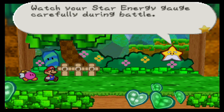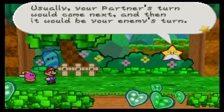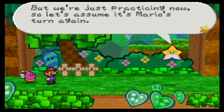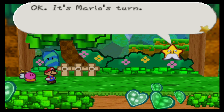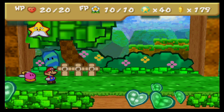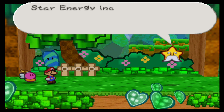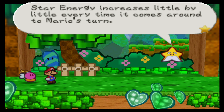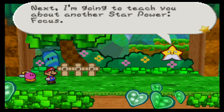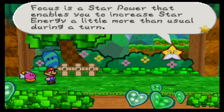Usually your partner's turn would come next and then it would be your enemy's turn, but we are just practicing now so let's assume it is Mario's turn again. Now pay attention to the star energy gauge — a bit has actually come back into it. Did you notice that the amount of star energy increased a little bit? Star energy increases little by little every time it comes around to Mario's turn. Remember this, because it will be very important. Next, I'm going to teach you about another star power — Focus. Focus is a star power that enables you to increase the star energy a little more than usual during a turn.